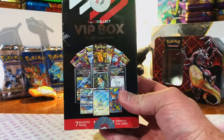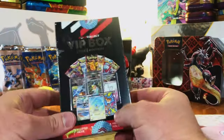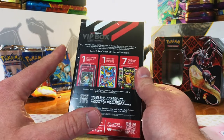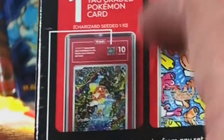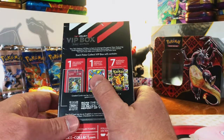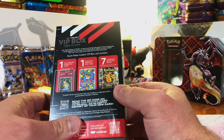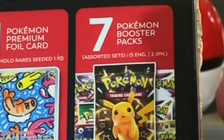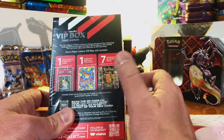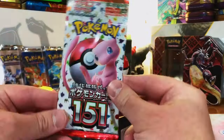We're back with another mega opening — we're opening 20 of these VIP boxes. Each box has one graded card, only nines or tens, and one in ten is a graded Charizard. There's also one premium foil card, and one in ten is a vintage holo, so hopefully we'll get two vintage holos. Then there are seven booster packs: two Japanese and five English, only Scarlet and Violet or Sword and Shield sets.